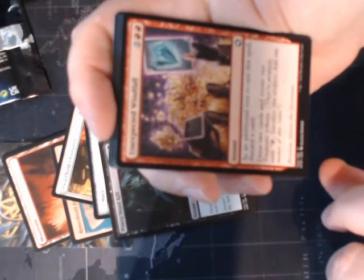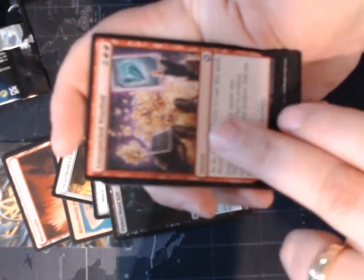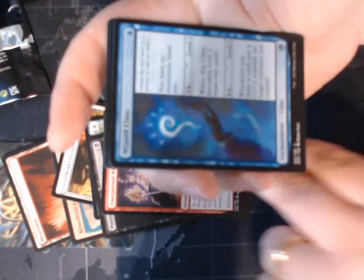Unexpected Windfall. Our next card is an uncommon — it is Wizard Class.